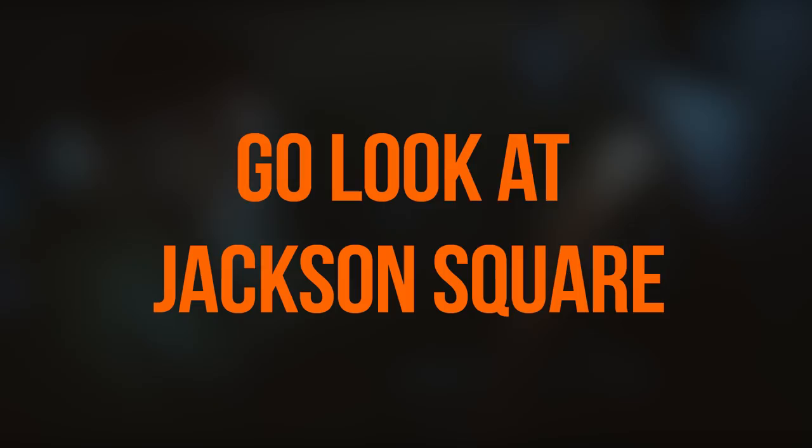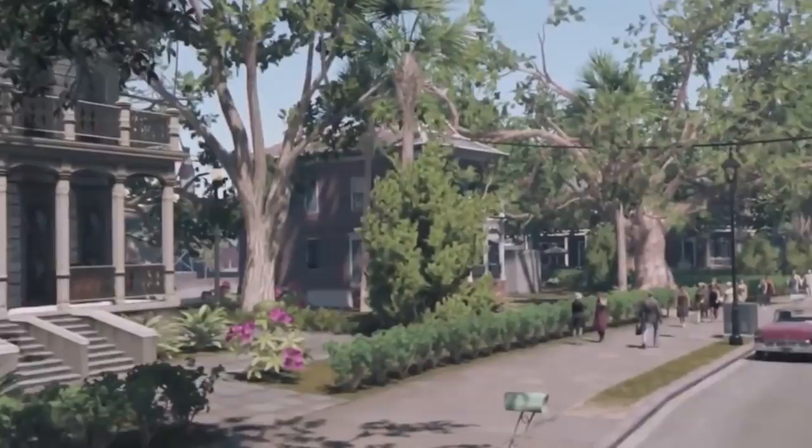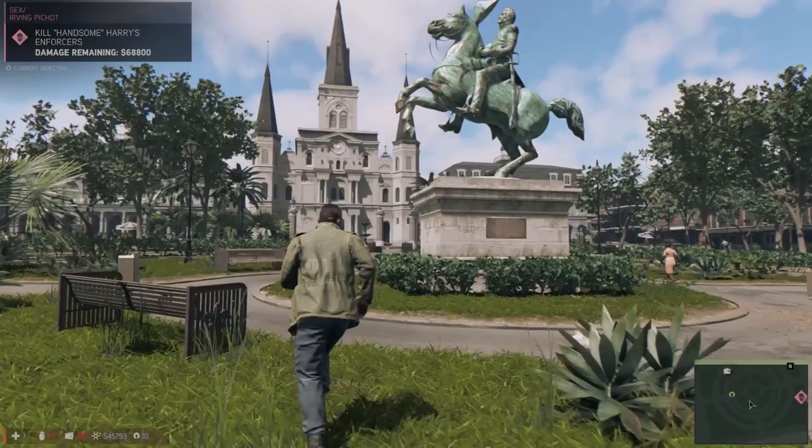Something a bit more sedate is taking in all the scenery. New Bordeaux is the in-game equivalent of New Orleans and features the famous French Ward, which is well worth spending some time in. The in-game version has slightly more hills and slightly less one-way streets than its real-world counterpart, but it still contains sites like Jackson Square and St Louis Cathedral, which you can see here.